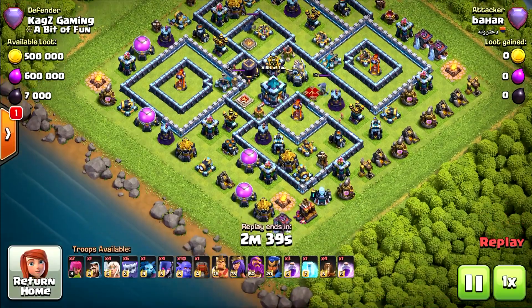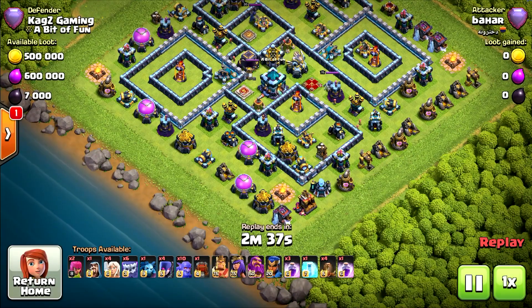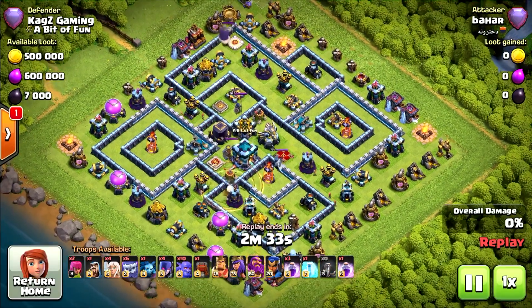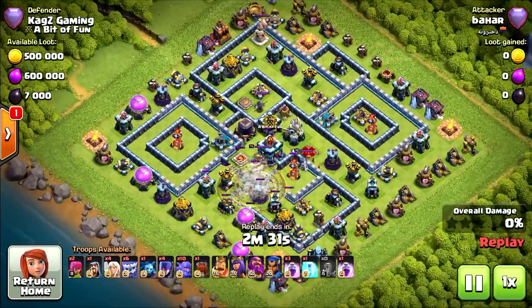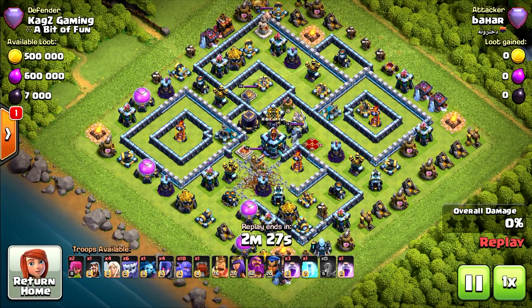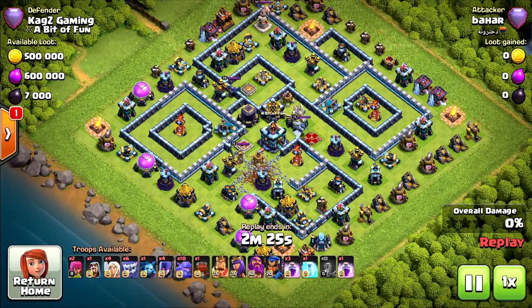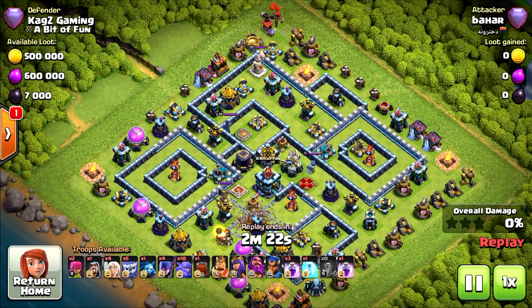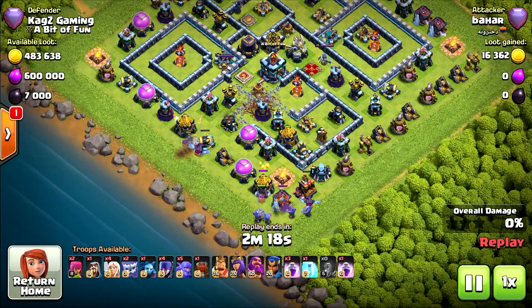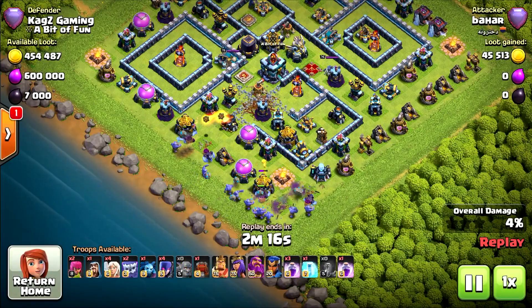They're using 10 Bowlers and 4 Earthquake Spells. Usually attackers use 4 Earthquakes with 1 Jump spell, but this time he didn't. He opened on the left from the tunnel — usually you need to funnel the left corner and the bottom corner of the base.